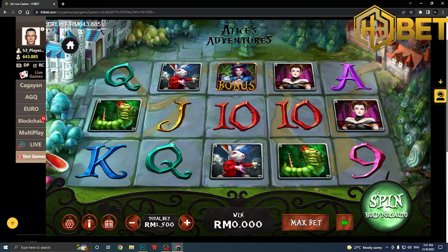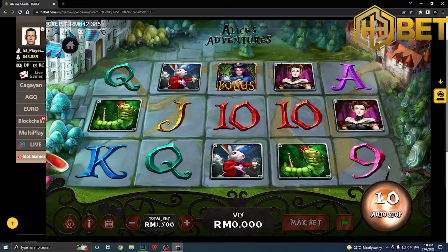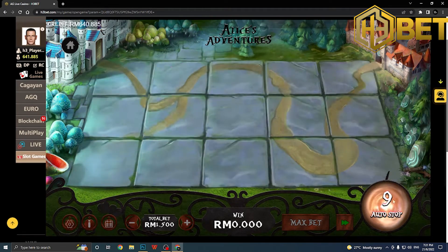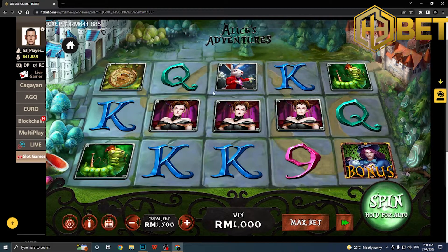Hold the spin button to get the auto-spin menu. You can go for infinite spins, or the minimum is 10. Choose whatever you want, click it, and it starts spinning. If you want to stop at any time, just click stop and it will stop after that spin, returning to manual control.